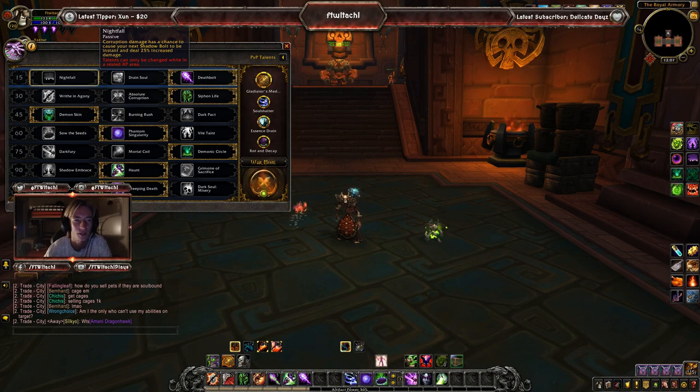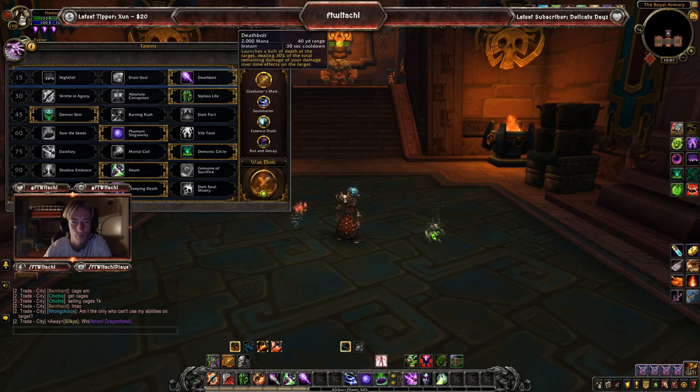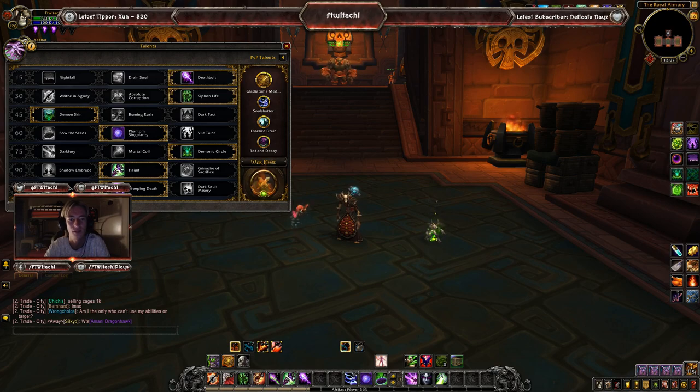Tier 1: we have Nightfall, a passive ability where Corruption damage has a chance to cause your next Shadow Bolt to be instant and deal 25% increased damage. Next up, Drained Soul replaces Shadow Bolt — a channeled spell dealing about 6k shadow damage over 4.4 seconds, increased by 100% against enemies below 20% health. And Death Bolt launches a bolt dealing 30% of the total remaining damage of all DoT effects on the target. For both PvP and PvE, I recommend Death Bolt — it's a DPS increase and a handy cooldown, especially in PvP for burst kills.